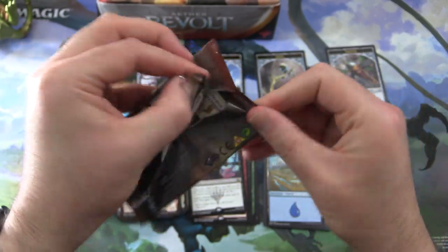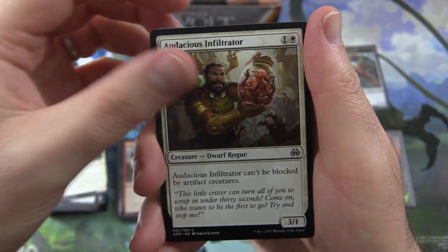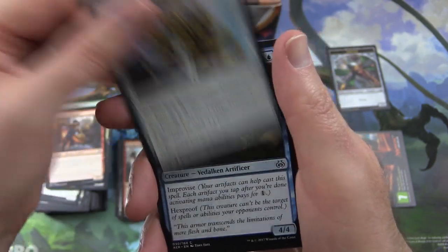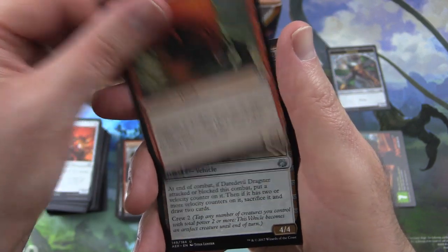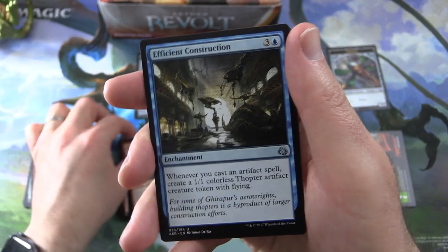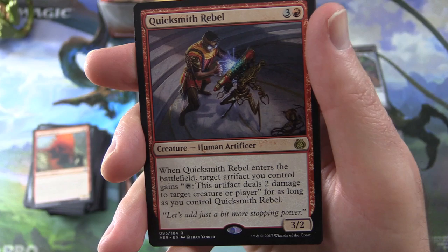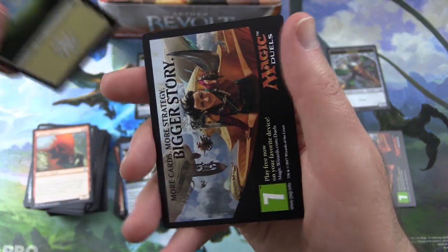Still looking for Servo Tokens and some Inventions would be nice. Pack eight: Audacious Infiltrator, Frontline Rebel, Metallic Rebuke, Lifecraft Cavalry, Fen Hauler, Sweatworks Brawler, Consulate Turret, Bastion Inventor, Welder Automaton, Lathnu Sailback — for a second I thought that was a dinosaur but no, it's just a lizard. Uncommons: Daredevil Dragster, Enraged Giant again, Efficient Construction. Rare is Quicksmith Rebel — creature Human Artificer, 3/2 for four. When Quicksmith Rebel enters the battlefield, target artifact you control gains: tap — this artifact deals two damage to target creature or player — for as long as you control Quicksmith Rebel. Also a Planes card and another Energy counter.